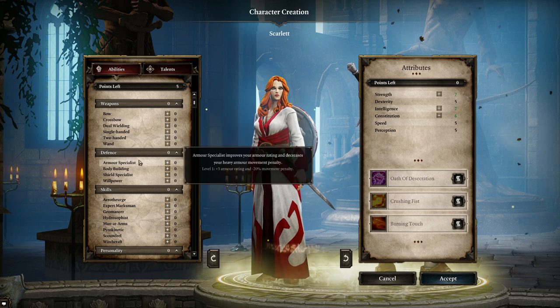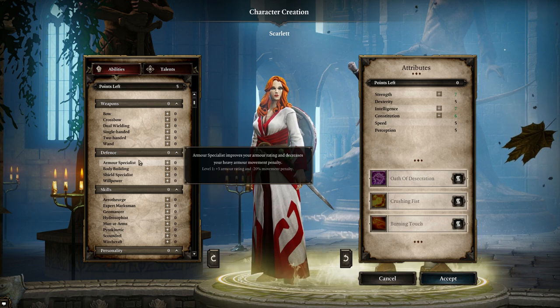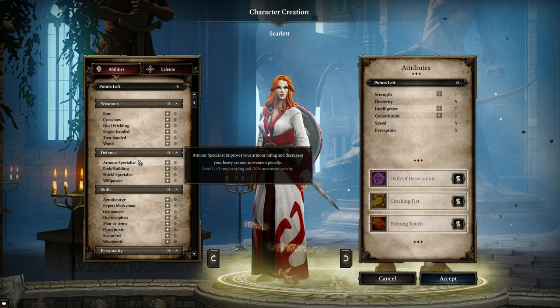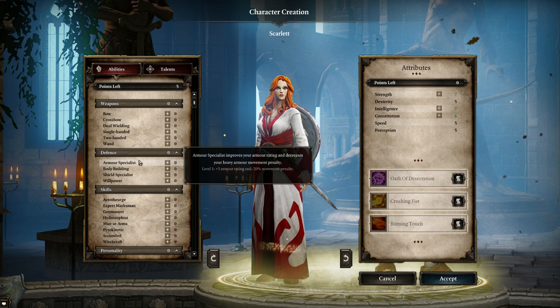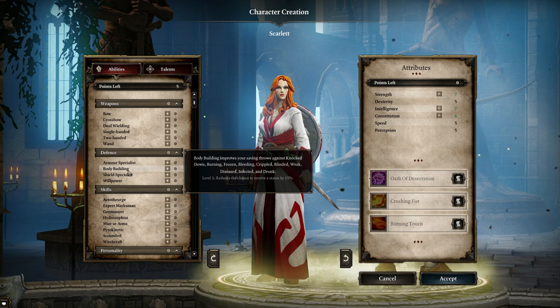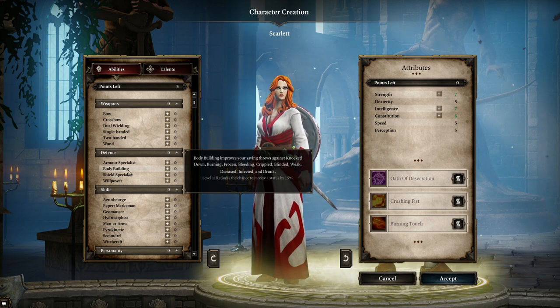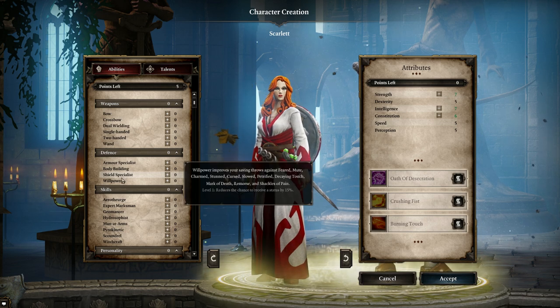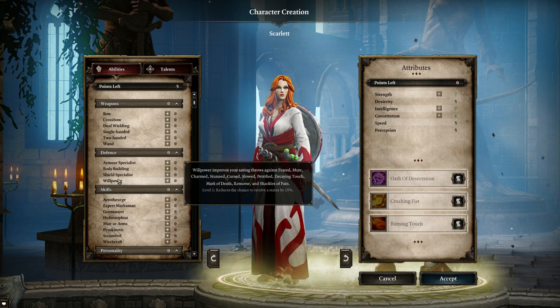Defense is a little different, especially because most defense in Original Sin 2 is handled by physical and magical armor, whereas here it's straight-up percentage chances. Armor Specialist improves your armor rating and decreases your heavy armor movement penalty — your fighters will absolutely need Armor Specialist. Bodybuilding gives a percent chance to reduce the chance of receiving status effects: knockdown, burning, frozen, bleeding, crippled, blinded, weak, disease, infected, and drunk. Shield Specialist gives more chance to block with shields. Willpower is the same as bodybuilding but for a different list of effects.